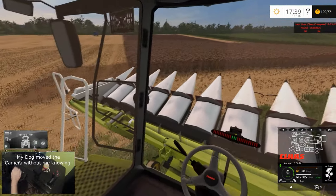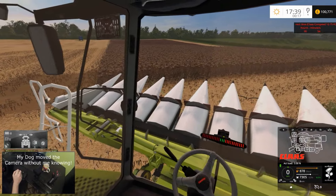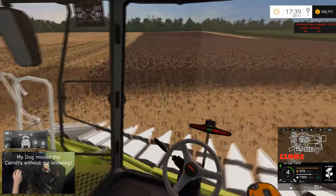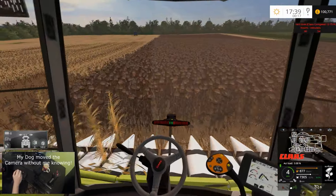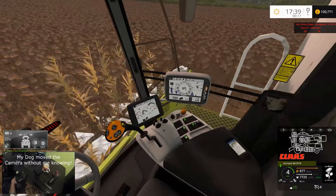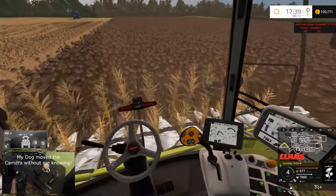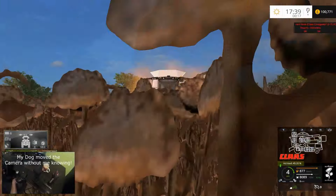We have got the Massey Ferguson 7718 pulling the grain cart over there. Still haven't looked to see what 100% fill level is — I keep forgetting. That little screen down there shows our field level — there's 7,600 now. I don't actually know what 100% is; I think it's 10,000, hopefully. I think we've got the pipe then.